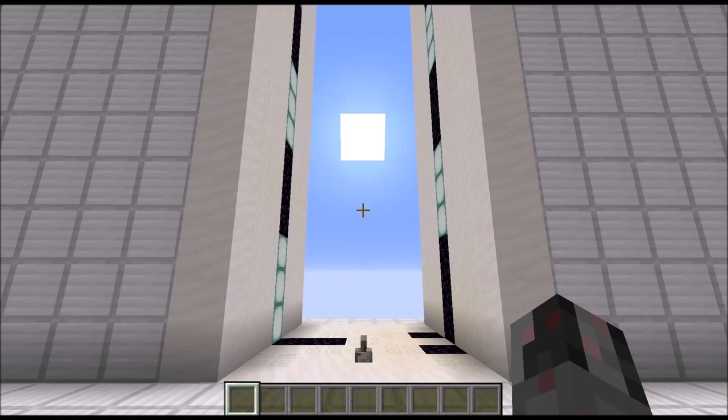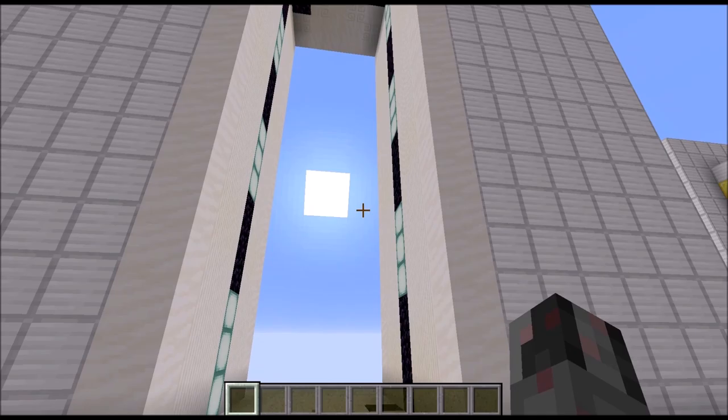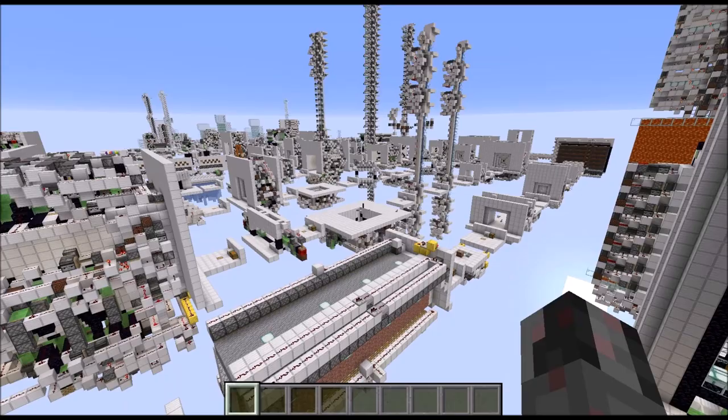Hello everybody, my name is Walter and today I want to show you how you can build my 5-wide stackable double wedge door which you can see right in front of you. This is basically a 5-wide version of my previous 3-wide version which I showed you some time ago.